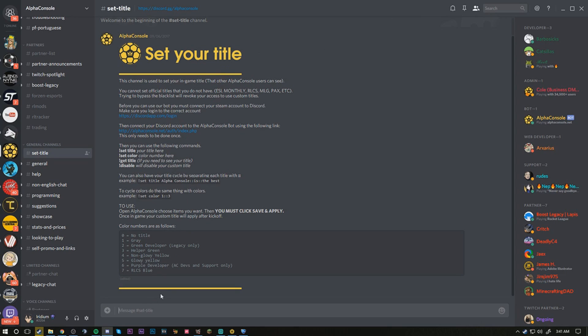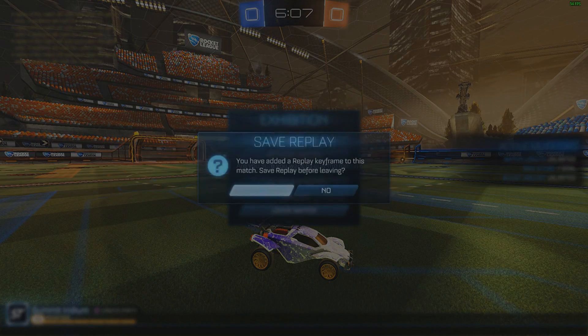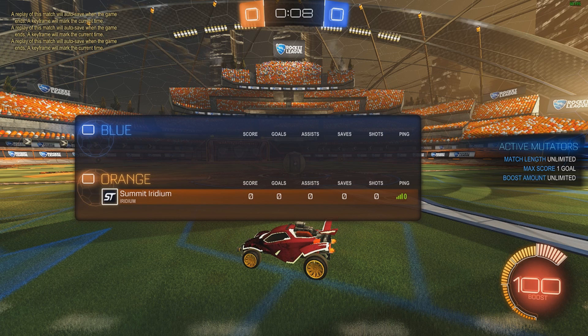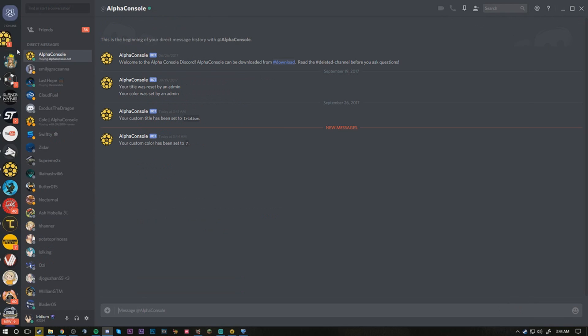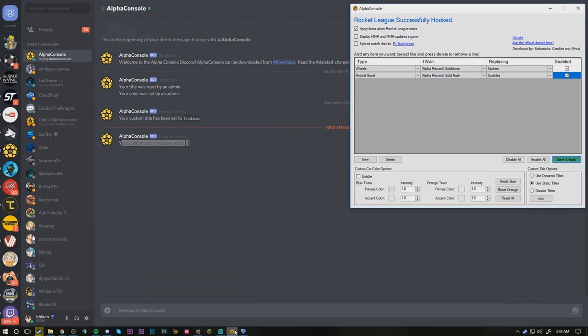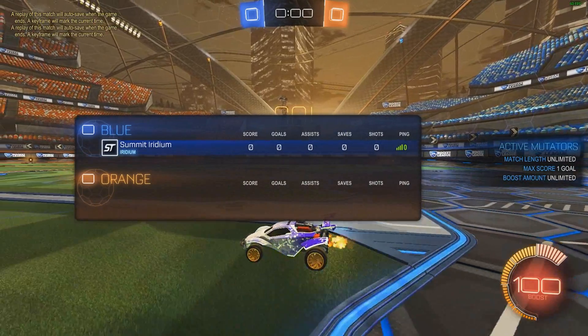Now that everything is linked, go down to the chat box in the set-title channel. You type exclamation point set space title and then whatever you want. So I'll type '!set title iridium'. Once submitted, you'll get a DM from Alpha Console itself saying 'Your custom title has been set to iridium.' Make sure you always hit Save and Apply after you change your title. I'll restart the game and now my title says iridium, but there's no color. So we go back into Discord and use '!set color' followed by a number. These are all the colors separated by numbers you can pick from. I want the RLCS blue color, which is number seven, so I type '!set color 7', hit Enter, and get another DM confirming my custom color has been set to seven — the RLCS blue. Go back into Alpha Console, hit Save and Apply, restart the match, and there you have it — my title is now RLCS blue saying 'iridium'.